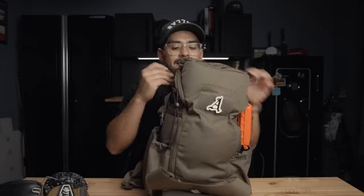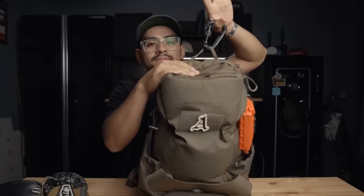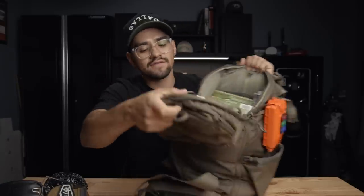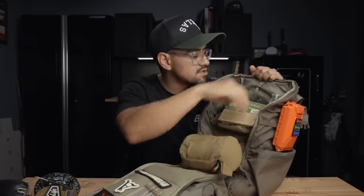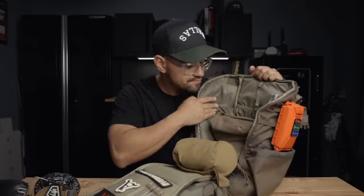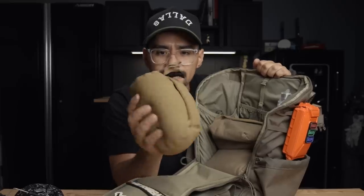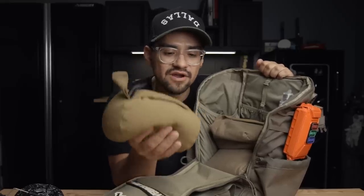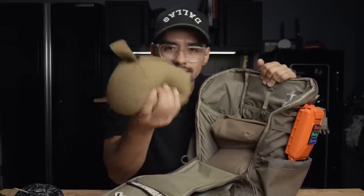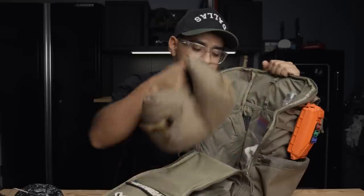Inside the bag, everything is packed so the items I need fastest are on top and less important things are at the bottom. I have a little carabiner to hang the bag from my truck or a tripod, and I can open just the top flap or open it all the way. Inside I carried ammo for the day, a couple of extra bags in case one went down, and an Armageddon Gear rear bag I ended up not using. I'm changing some of the bags I use and have more on the way.